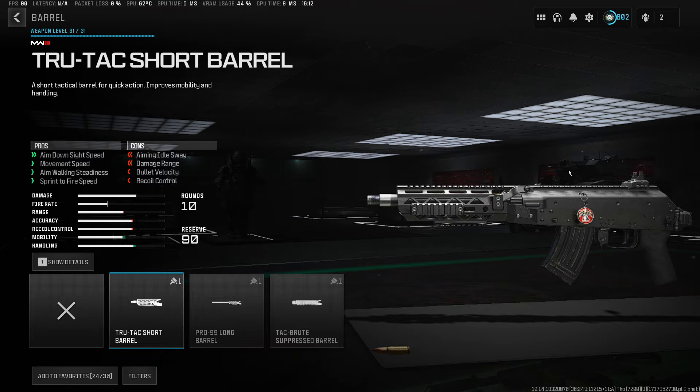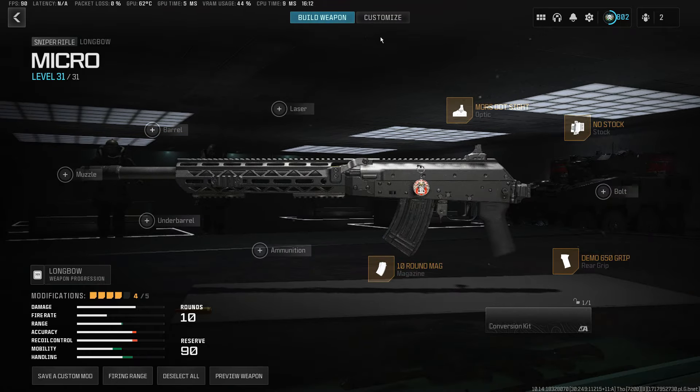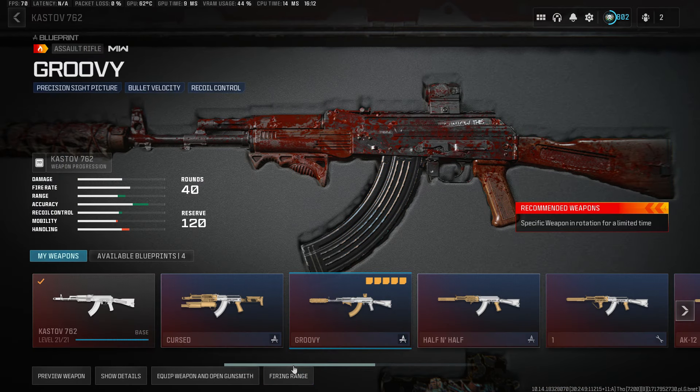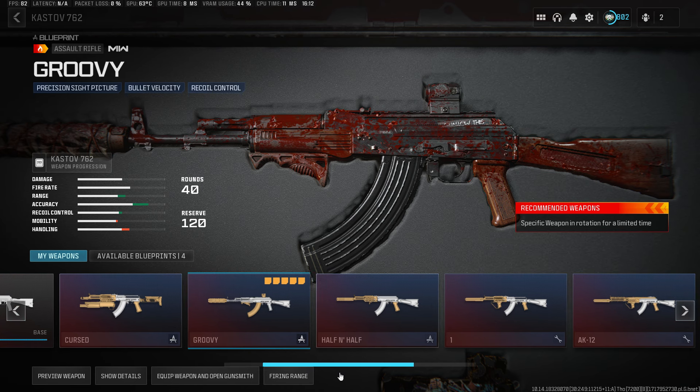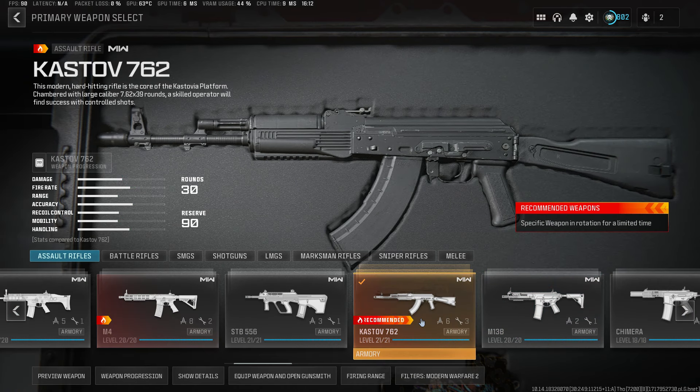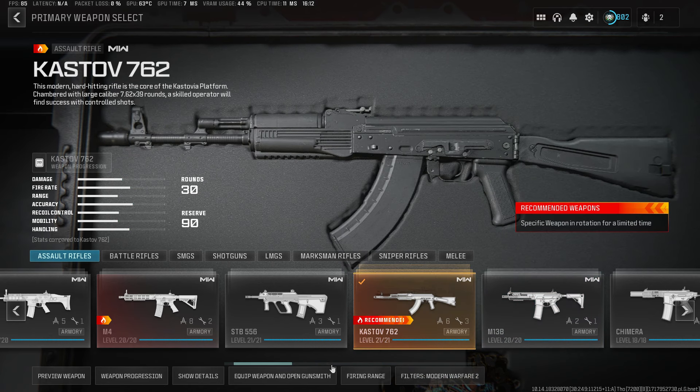This isn't supposed to go on this gun. Same thing for this Pro 99 long barrel — you can clearly see the barrel and where it's supposed to exit, perfectly aligned. But then when I go here, it's not the right barrel. It's completely misaligned.